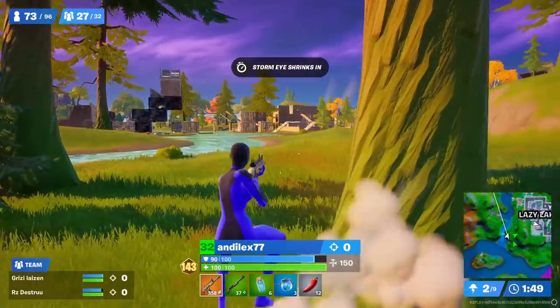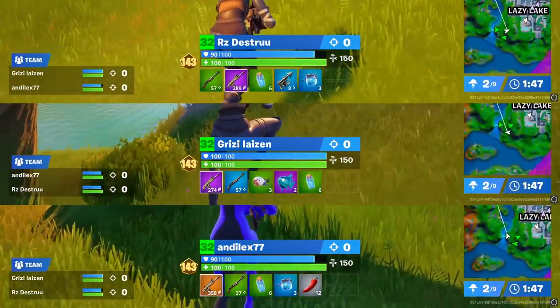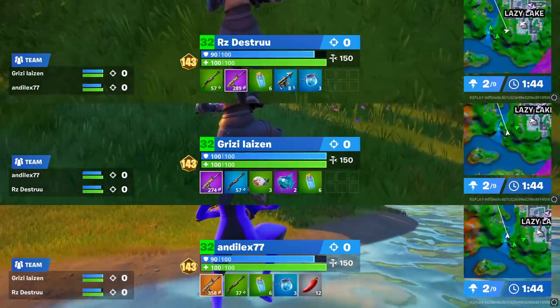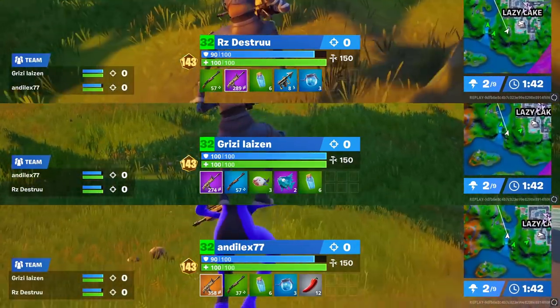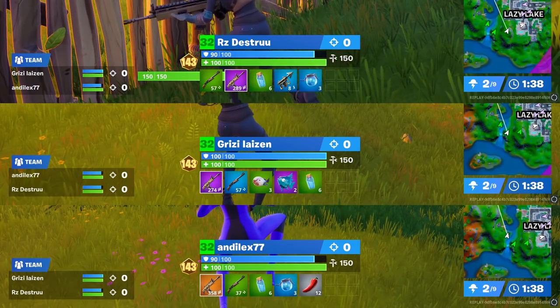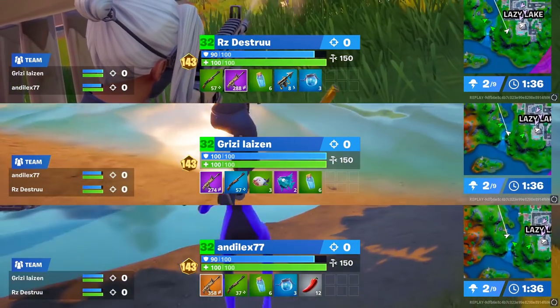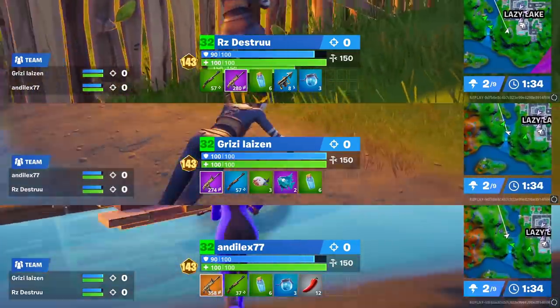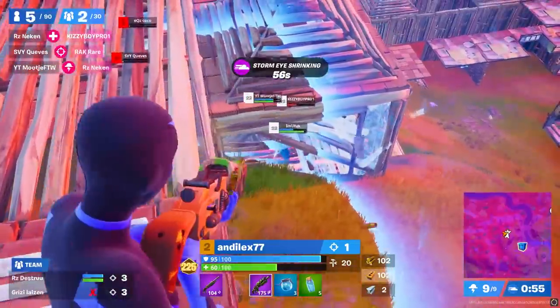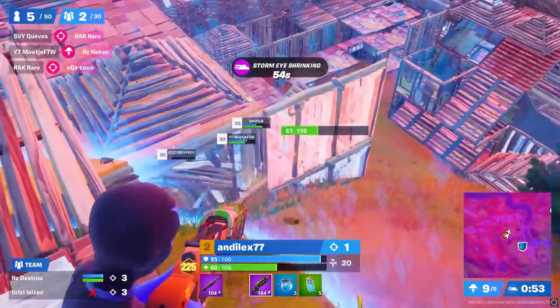Coming out of their drop spot, Andalext, Lazen and Destru all have purple ARs and pump shotguns — not necessarily great ones — maxed heals, and Andalext has 12 peppers. Lazen has stinks with slurpfish, and Destru has a harpoon. These guys are completely stacked and could not have much better loot except for better shotguns. That was in round 4 finals where all the money and the highest quality of games are.